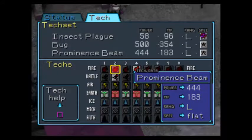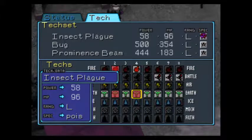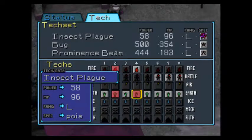Let's check what techniques he's got. He's got Prominence Beam, that's pretty good. Bug's pretty good too, though it uses a lot of MP.